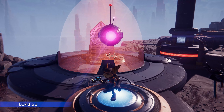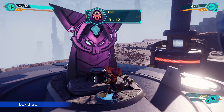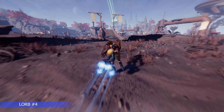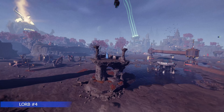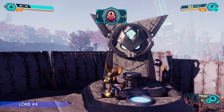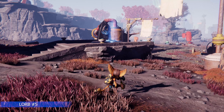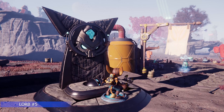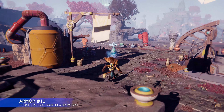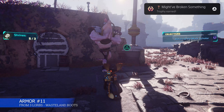Lorb number four is in that same area — we're going to use our hover boots. When you get to the top of the jump, don't jump; just let the natural momentum carry you over. If you try jumping, it'll fall short. There's the shrine — our fourth orb. Heading to the center where the vendor is, there's also another shrine with an orb. There's a quest giver tied to these Lorbs nearby — go talk to him because that's how you get the armor pieces. He gives you three pieces of armor based on how many Lorbs you've found.